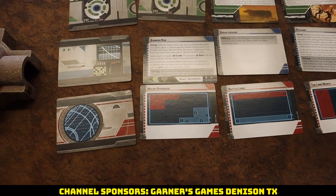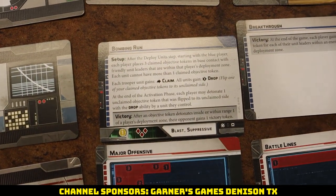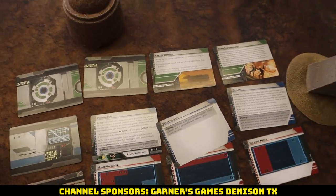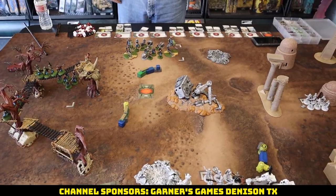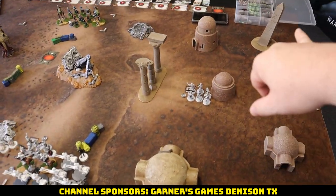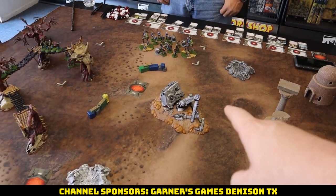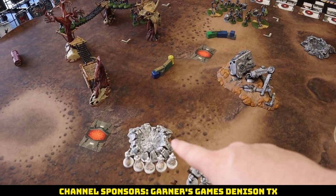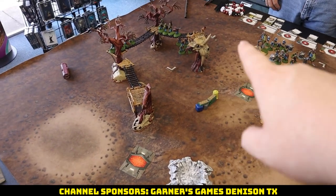Here's our board. Buildings and pillars are going to be heavy cover. The AT-ST will also be heavy cover. The craters are going to be light cover, as well as the scatter that's everywhere, and the trees will also be light.